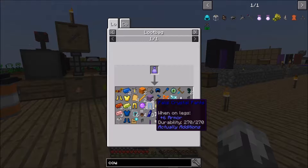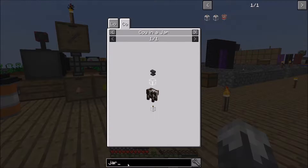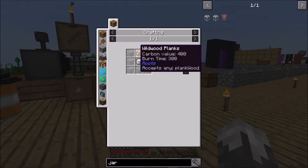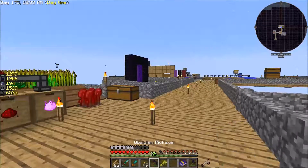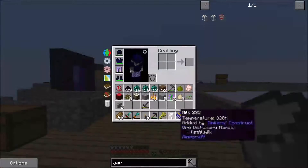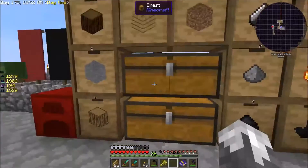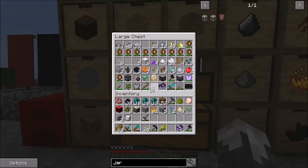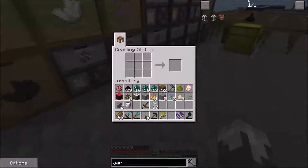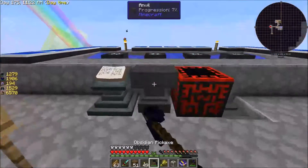I think I've got this figured out - to get a cow in a jar you need to drop an anvil on a cow. Then we need to make the jar, which is just glass, a plank, and a bucket. I'm going to take some of this milk. Let's see - one, two, three, four planks. So we've got the jar made and we've got our wood.